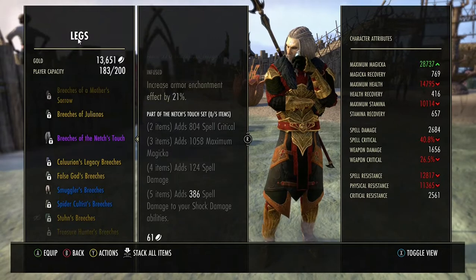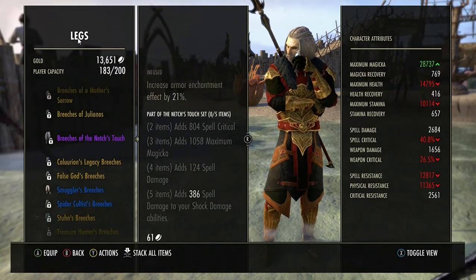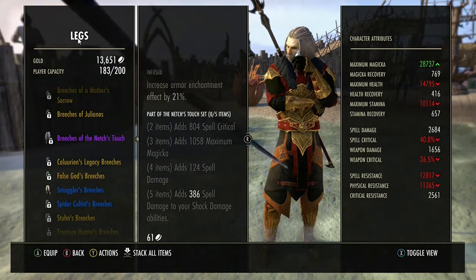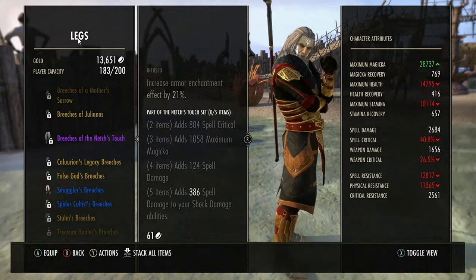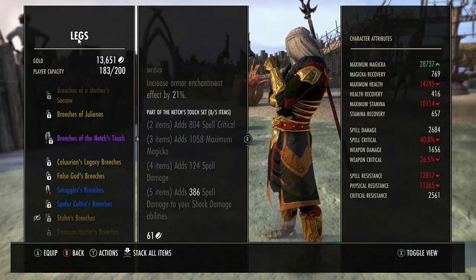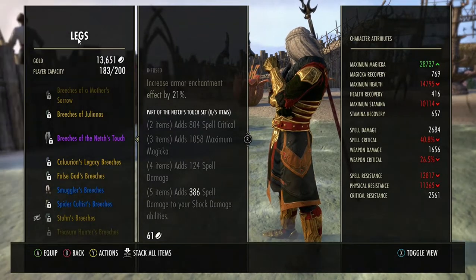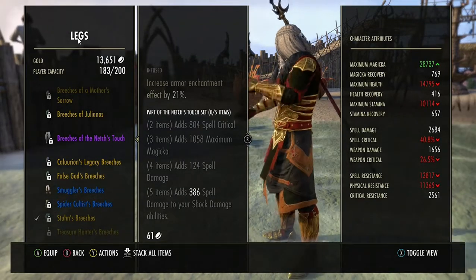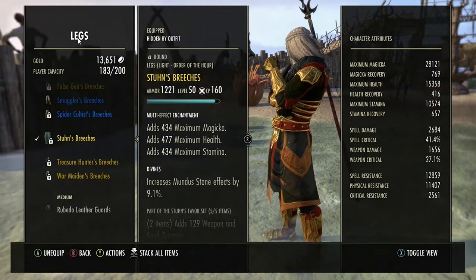If you're going for an all-shock build, Netch Touch is also pretty good — because if you're using Lightning Splash, Lightning Flood, and where you surround yourself with lightning, that's all going to add towards that, and it's pretty good.